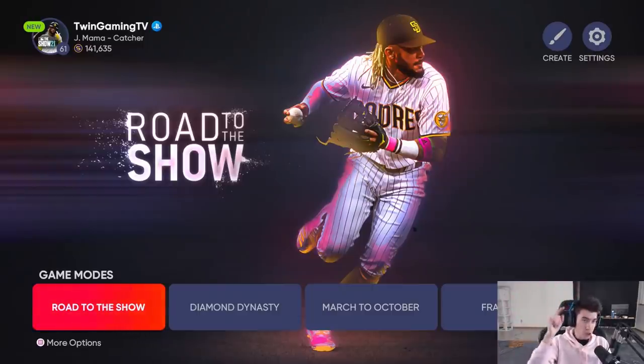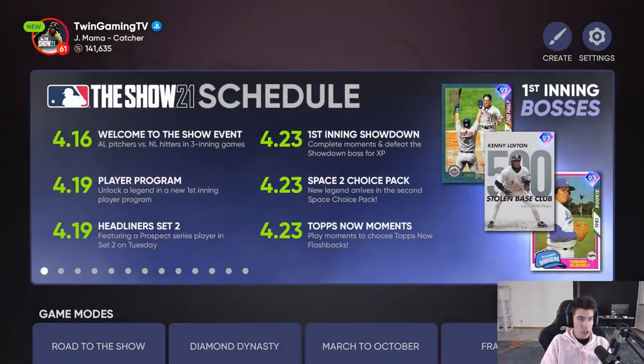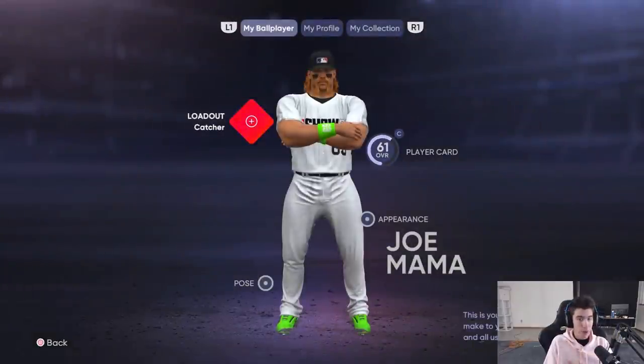Pretty much when you're in any mode in MLB The Show on any menu, if you see in the top left where it says 'new,' you want to go up to where this circle is. Make sure you have this little circle around your profile picture highlighted and then just hit X on PlayStation or A on Xbox to select it. That's going to take you to this screen.